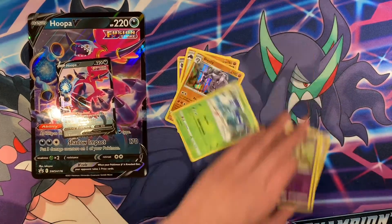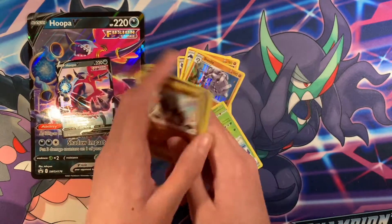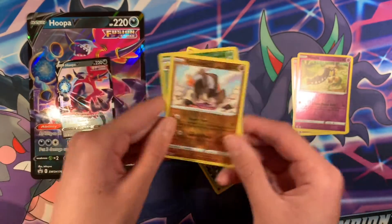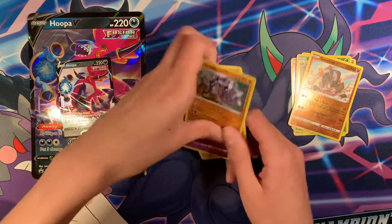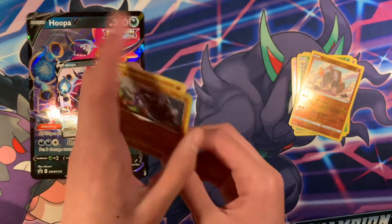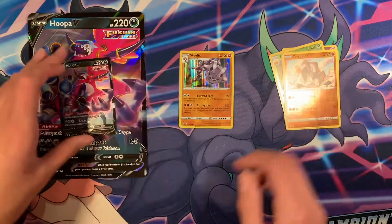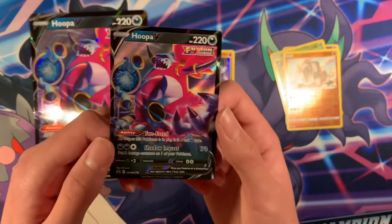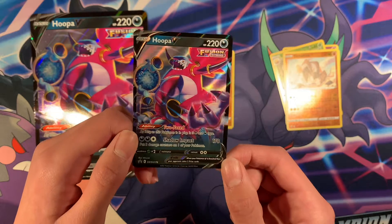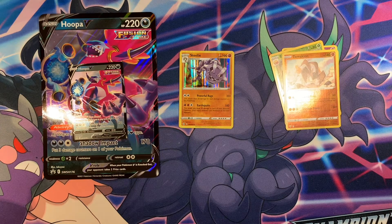Nothing too crazy in this box, but let's see what we got. So we have two reverse rare cards, pretty cool. We got three regular rare cards, and the best of all was the Steelix holographic card. Pretty cool. And don't forget about the Hoopa V card, which is actually a pretty cool card — it's actually two types, Psychic and Dark, when it's on the bench. Pretty cool. See you guys next video. Bye.